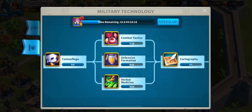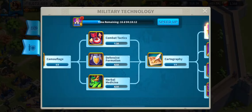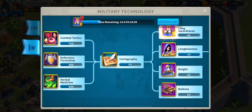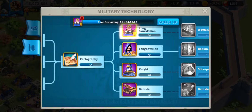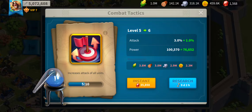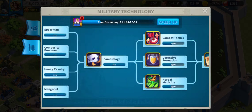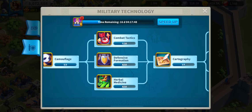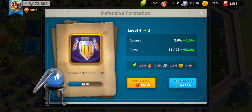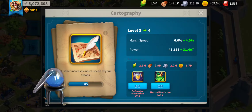And then combat tactics, defensive formation, cartography, and herbal medicine - these are the ones that I've not finished yet. That leads up to tier 4 troops, but first: combat tactics increases your damage for all units by up to the same rate as the other ones, but it has double the levels so it is less efficient. Defensive formation is obviously for defense, herbal medicine is for health, and cartography is for more march speed.